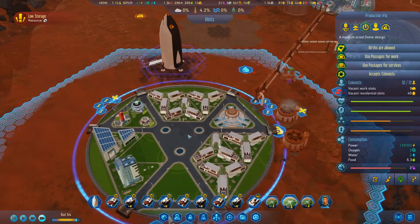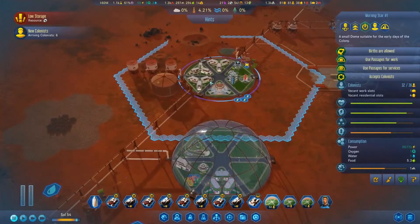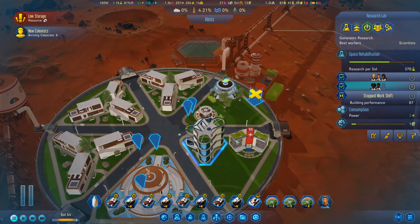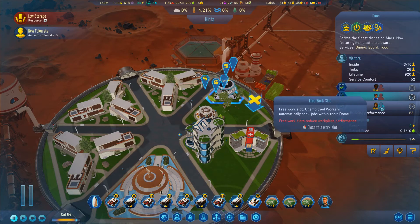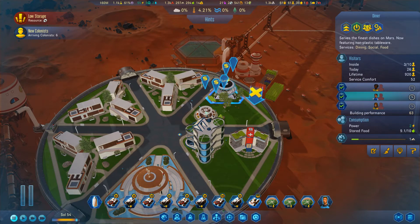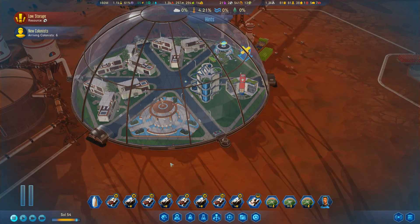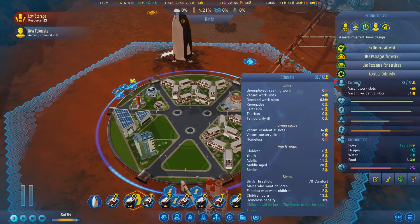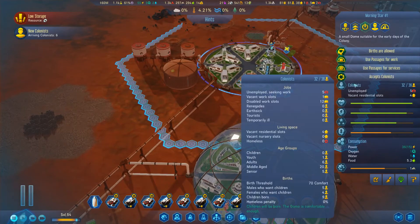We're starting to get quite a few people in this dome - maybe we should run single shifts over here. We're gonna single shift all this stuff. We need to squeeze every last worker out of this colony that we can. Also, have we got rid of all the children? Yes! Sweet, all the children are moved over here now.